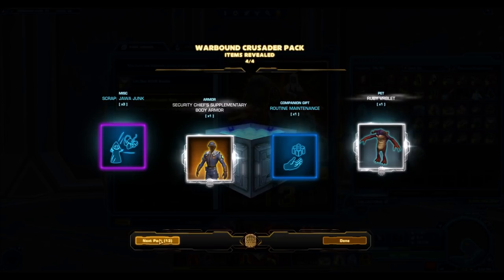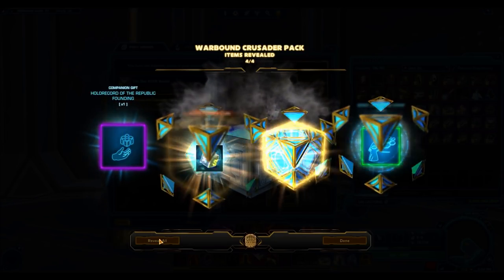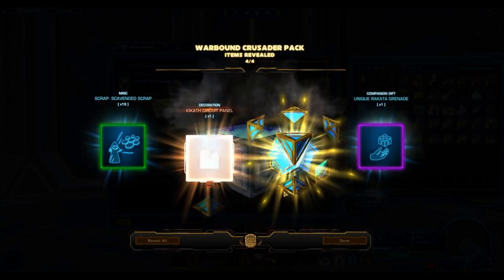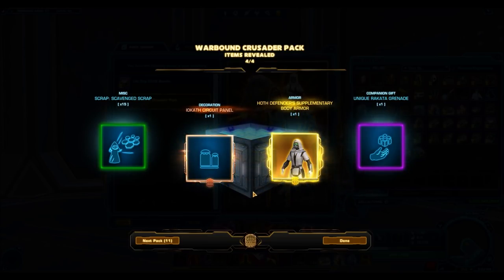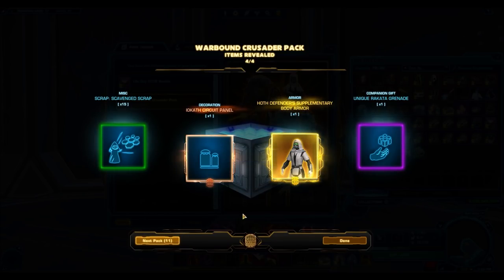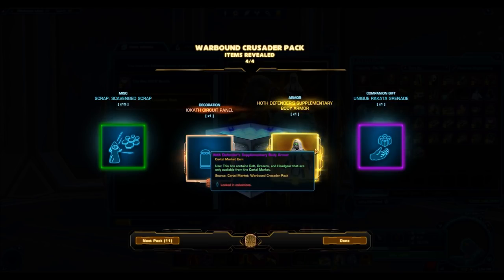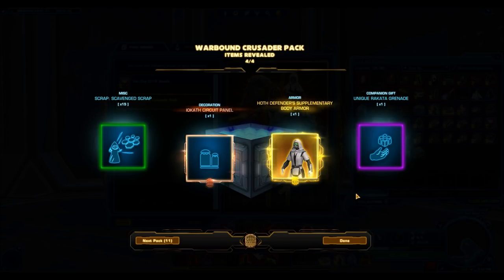We have the Security Chief. I was really expecting that to be a bronze armor set — pretty surprised to see it as Silver. Another gold — the Hoth Defender. I was really surprised to see this one as gold too. I thought it was going to be silver. The datamining didn't tell us the rarities, so when I went over it I said 'this is definitely going to be silver,' but it turned out to be gold. Not really sure what makes it stand out as a gold item. It just looks like a silver armor set to me. I don't see it selling for anything on the GTN.